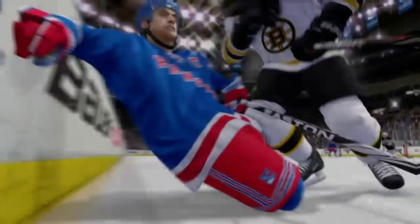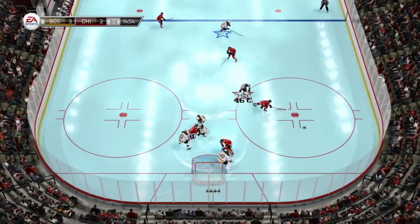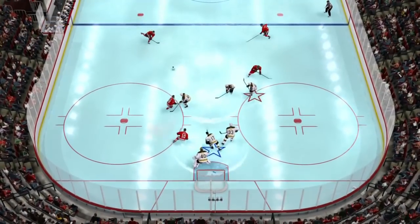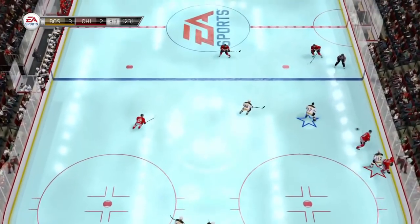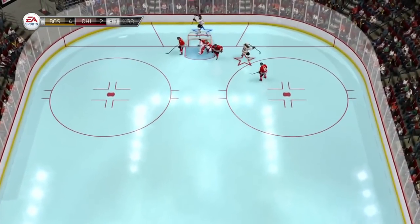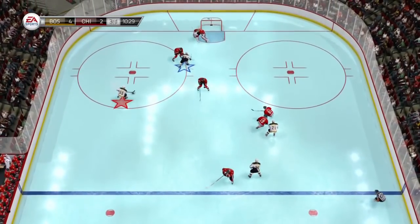Let's start with NHL 94 Mode. When I heard there was going to be an NHL 94 Mode in NHL 14, I got excited thinking they were bringing NHL 94 into NHL 14 — but when I saw what it actually was, it was very underwhelming. It's basically NHL 14 with blue ice, big check mode on NHL 94 controls, a custom goal celebration, and a star icon underneath your player. You could have done the same thing in NHL 13 without the blue ice, custom celebration, and star icon.